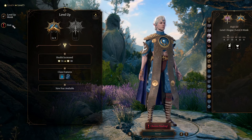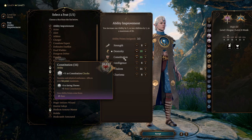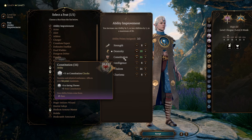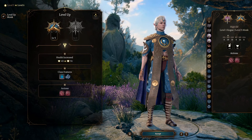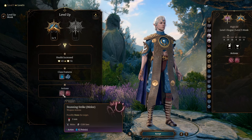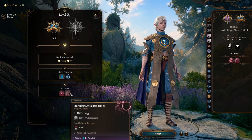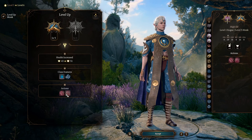At level five, the fourth level of Monk, you get a feat — take Ability Improvements to get Dexterity to 18 for more damage, more to hit, and more AC, and bump Constitution to 16 for a nice health pool. At level six, the fifth level of Monk, you get an extra Ki point, Extra Attack, and Stunning Strike. I rarely use Stunning Strike since many enemies have pretty good Constitution saves, but it adds to your repertoire.